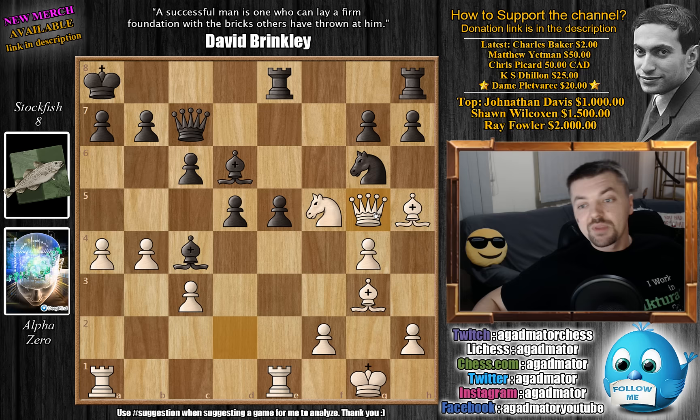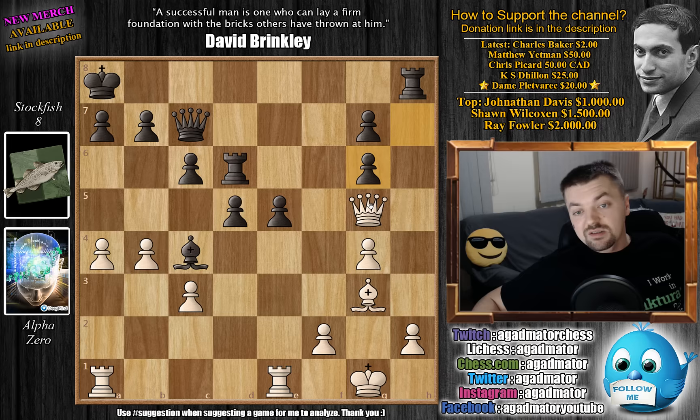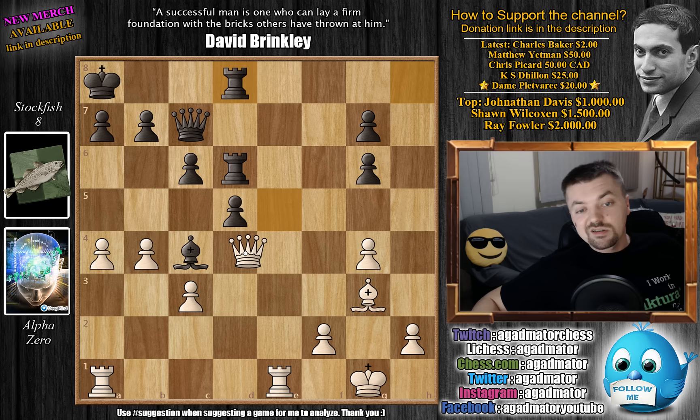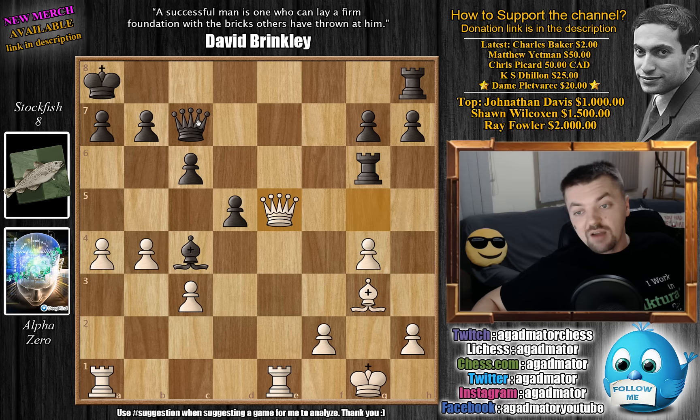We have Rook to e6, adding further protection to the d6 Bishop, but also if the Knight is captured, preparing Rook captures on g6. So here we have it: Knight captures on d6 by Alpha, Rook captures on d6, and now Bishop captures on g6. You cannot capture here, because Queen captures on e5 would win the game. You have to protect your Rook, and after moving the Rook, simply move the Queen and Black is lost. So after Bishop captures on g6, we have Rook captures on g6. Now the Queen is under attack, and now comes Queen captures on e5. Queen captures, Bishop captures — White recaptures the extra pawn Black had.